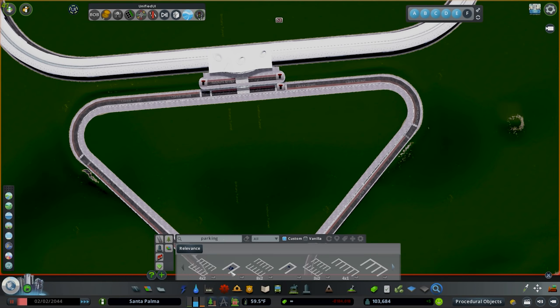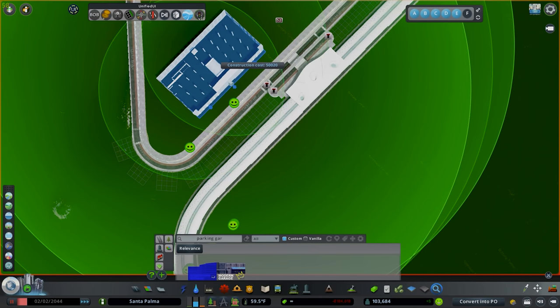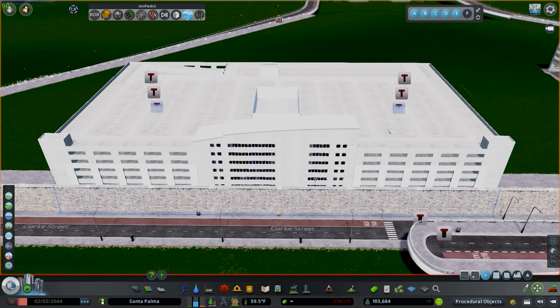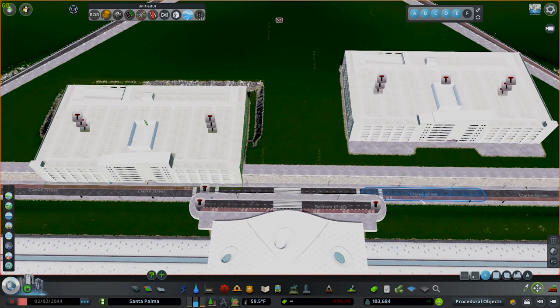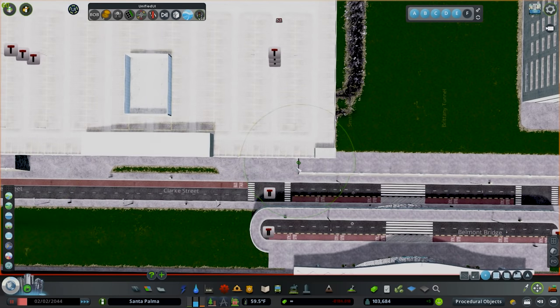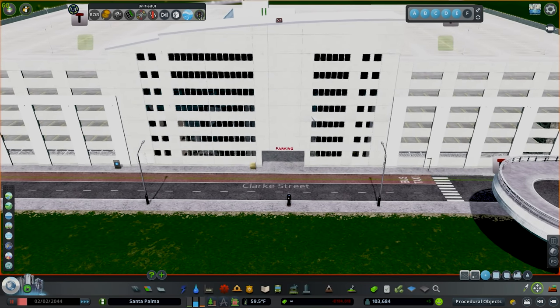Now we're going to jump into parking garages and place these guys down within the key wall — one right there and one right there. I'll jump in to move it, shift these guys up and then lower them down. The idea is that the key wall isn't really visible there. We can actually delete that little bit of key wall to clean it up. We'll bring this back just a smidge, not all the way — right there — and do the same thing on this side for a cleaner look.